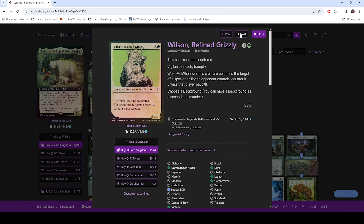Gotta have Wilson — if you're gonna have a bear deck, Wilson the Refined Grizzly must be in the deck. He can't be countered, he has Vigilance, Reach, Trample, and Ward 2. He's not the commander, so we're not gonna worry about the background part.